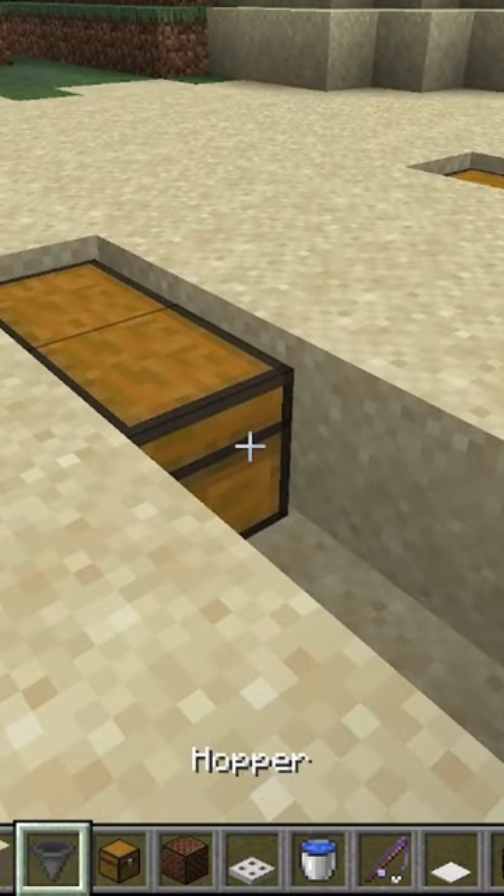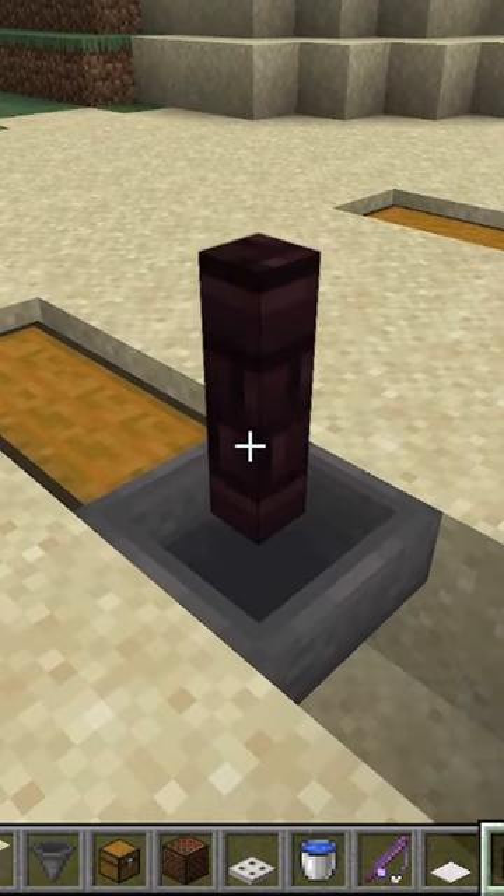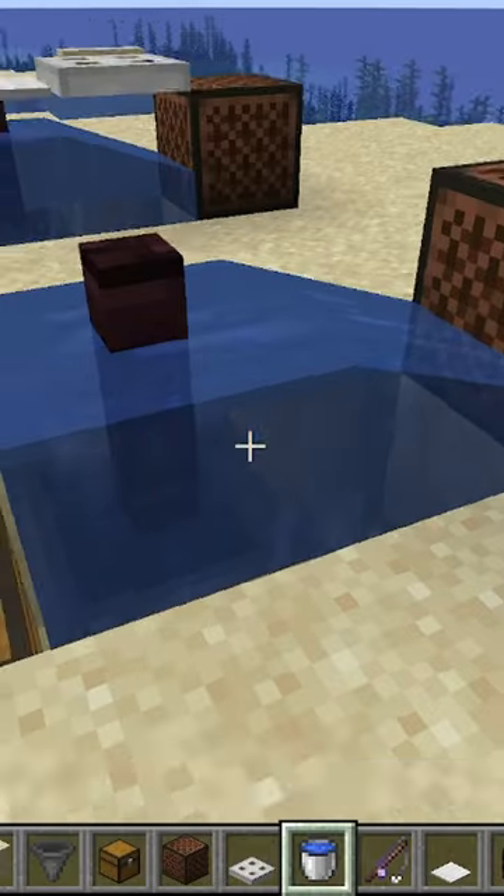Then crouch and right-click on the chest — that'll place down your hopper. Crouch and right-click on top of that, and now you have your fence. Go ahead and click it with the water bucket, and that'll waterlog it.